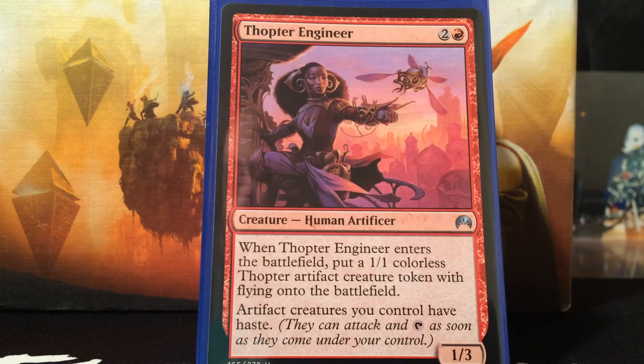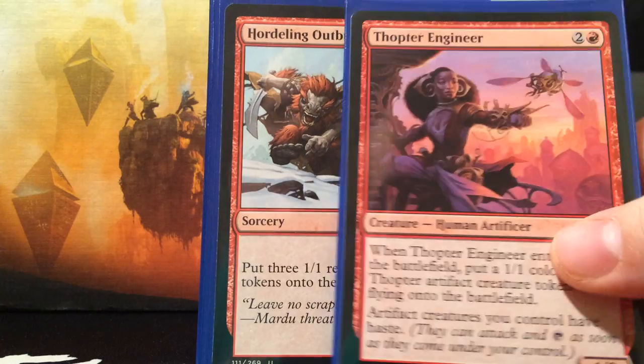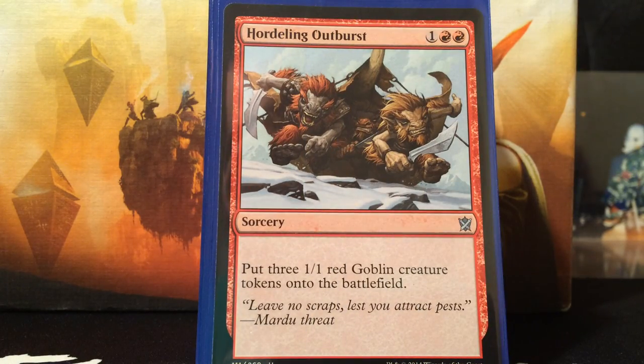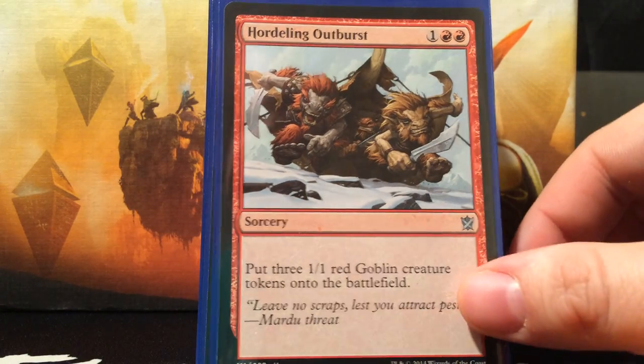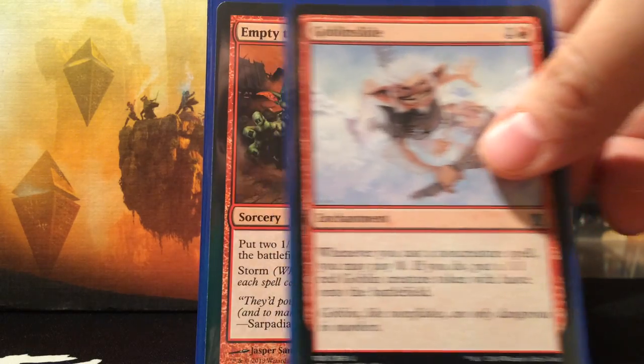Creatures you control have haste, which is really good in this deck. Hordeling Outburst — 3 mana for 3 goblins, seems fair. Goblin Slide is a little slow but I think it's solid with all the non-creature instants and sorceries in this deck. It's 3 mana for an enchantment — whenever you cast a non-creature spell you may pay 1, and if you do, put a 1/1 red goblin creature token with haste onto the battlefield. So these are also hasty goblins, which is solid.